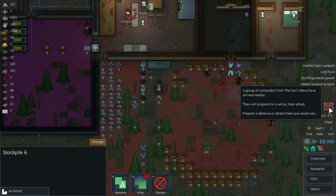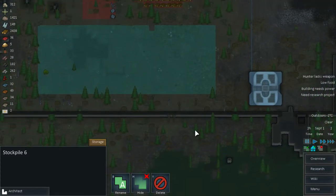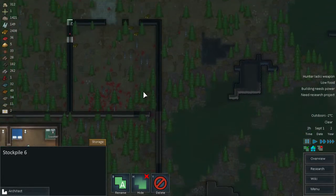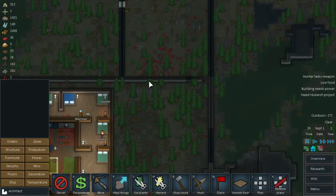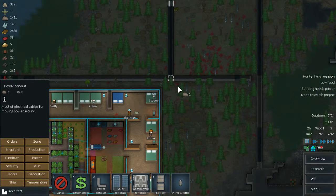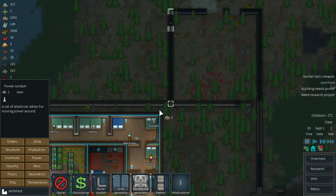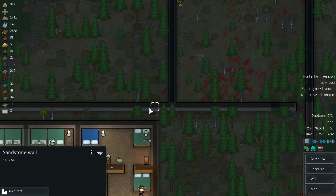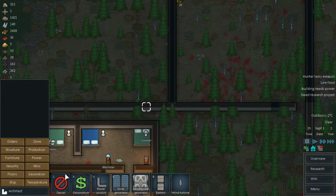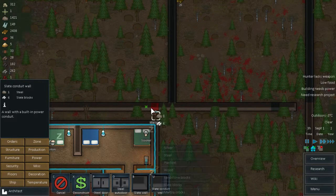Outlanders — they will prepare for a while. They will have to walk all the way around to our base and then attack us. So let's start doing things. First, let's provide power to this thing. Let's get rid of the cable of the wall in here quickly — deconstructed. You go and do that, and we'll build the slate conduit wall there.